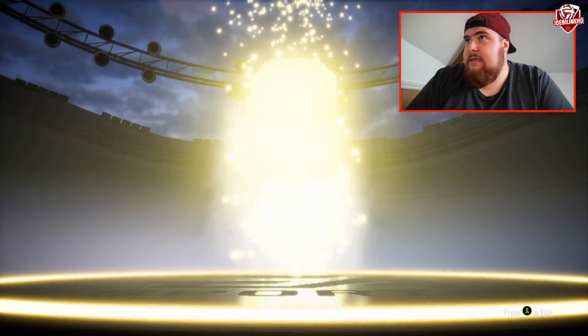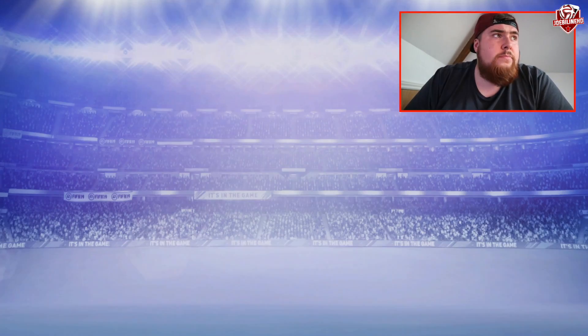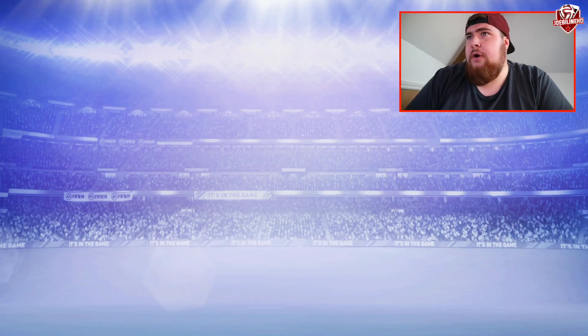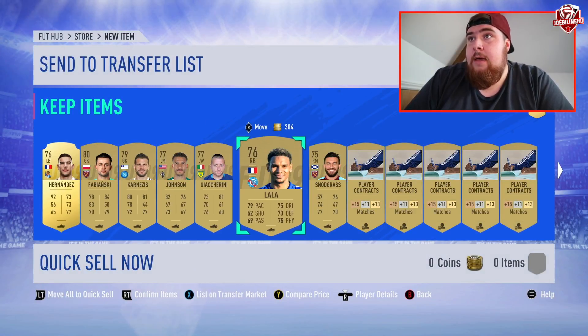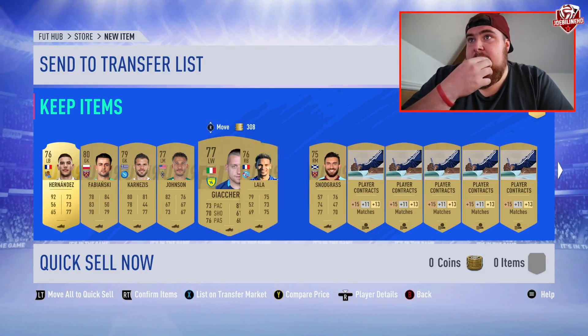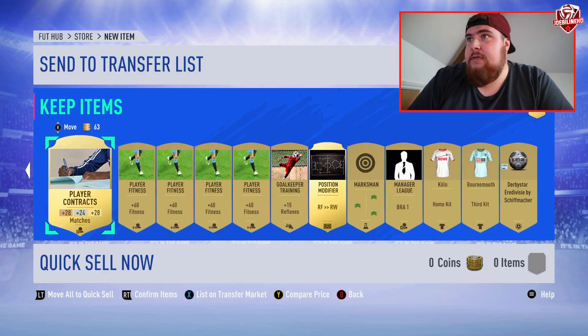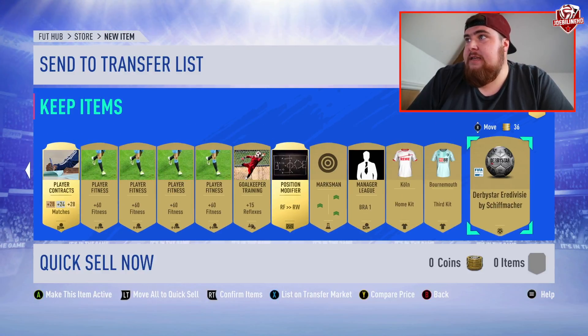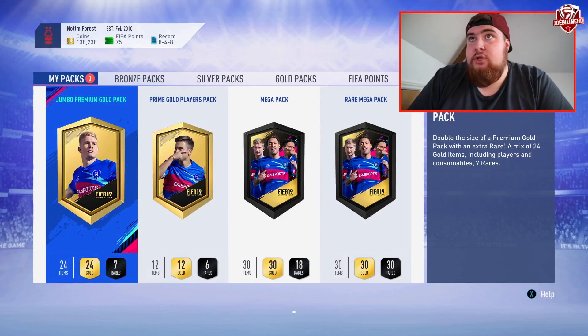Let's see what we can get from these and see if we can repeat yesterday's success. No flash here, just a gold - it's Ighalo, who was going for about 3k the other day but he's only 76-rated so he won't hold his value much. Anything else in here? Carenosos was in one of the Futbin suggestions - I think I used him. Anything else hiding? No, we're going to store all in club for now.